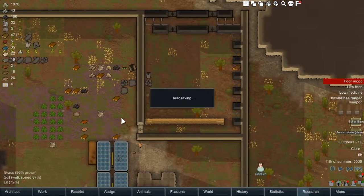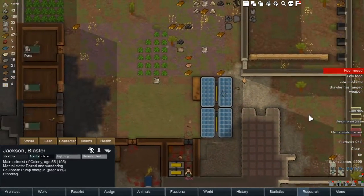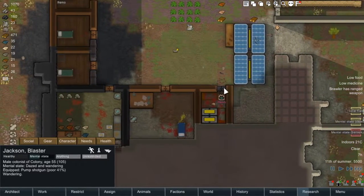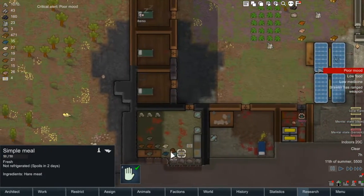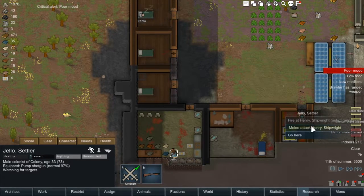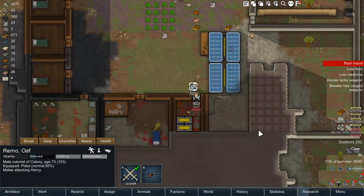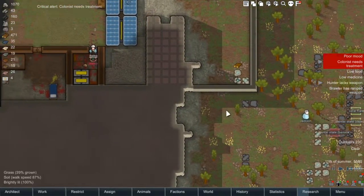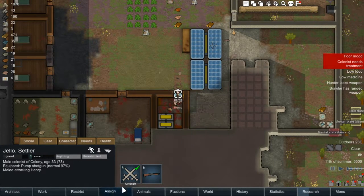Remo is in bed, which is good. Jackson — mental state berserk. He can knock on that for a while. No, he can't. This is definitely a hard round of Rimworld. We'll see how many episodes we actually manage to survive for. Someone has dropped their shotgun out there — knock him out. Henry! Let's go unrecruit those.